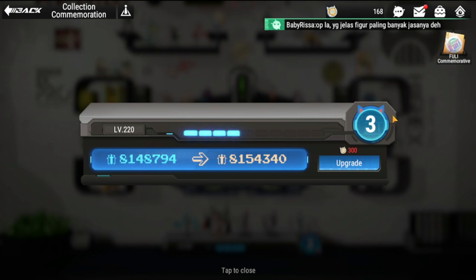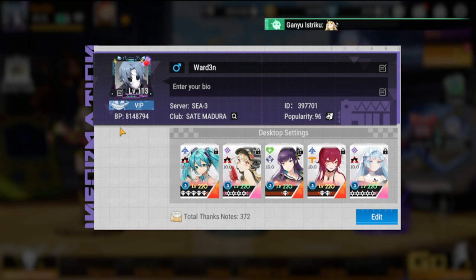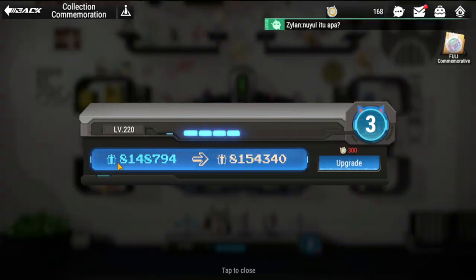I'm currently at level three but can't upgrade because I'm at 168. Each press of the upgrade lights up bars, and once you reach 10 it goes up to level four. The numbers you see — 8,148,794 and 8,154,340 — correspond to your BP shown in your profile. So leveling up Collection Commemoration actually gives you an increased BP.